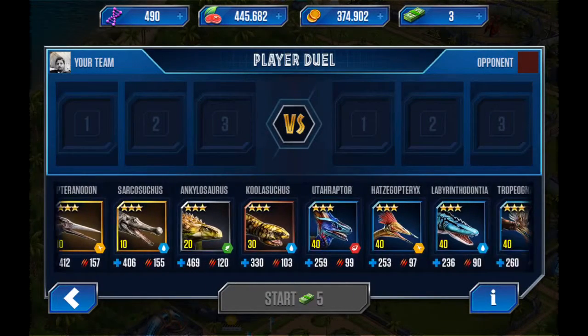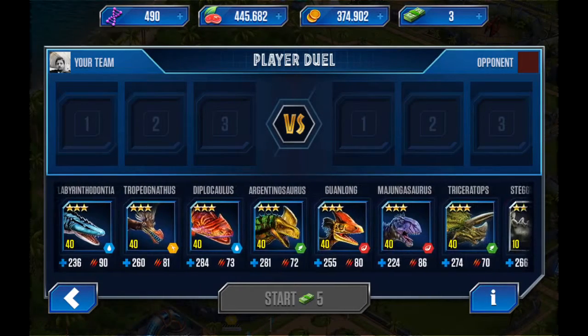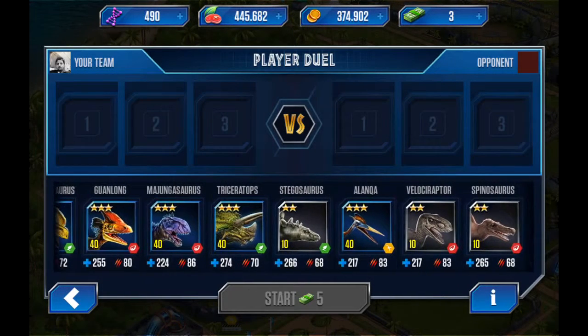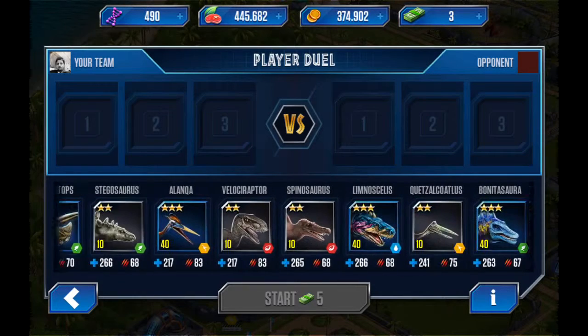So what we got here - we've got all our commons pretty much there. Triceratops should be our weakest common.